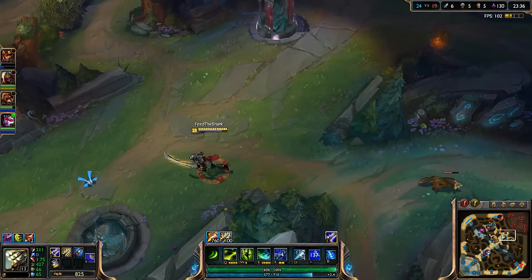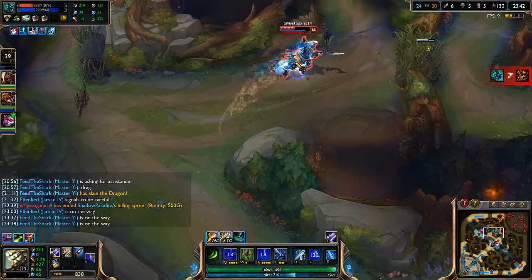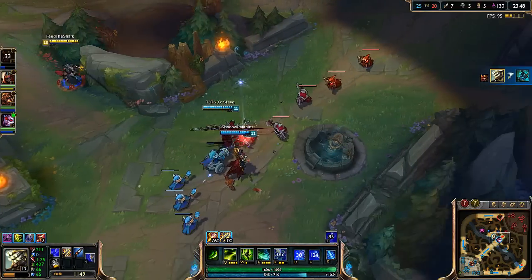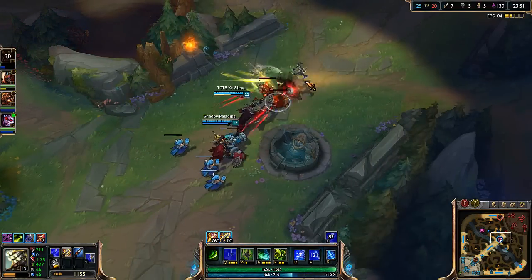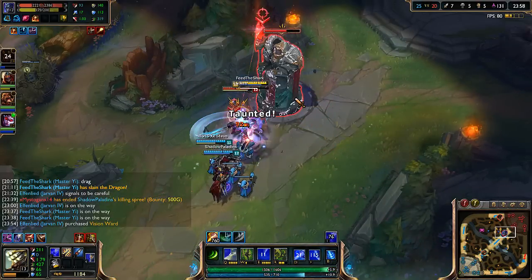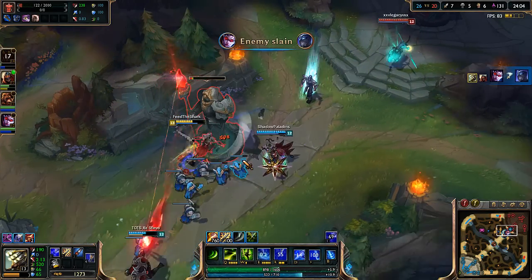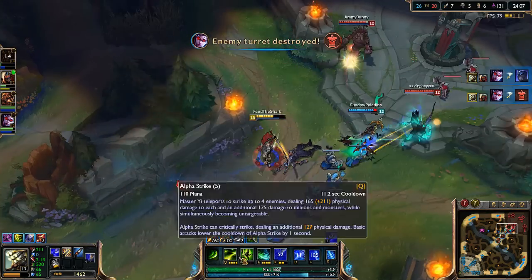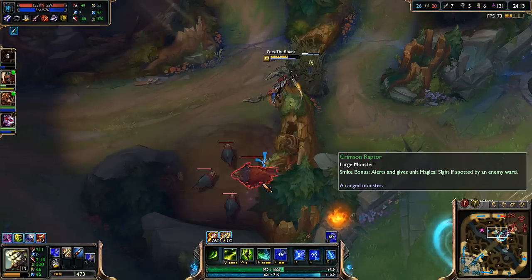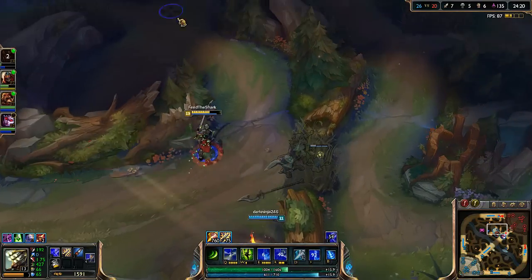With Master Yi it's kind of like a double-edged sword — no pun intended. I'm coming, I don't think you're going to make it. Sad days. Still got Hecarim though — Hecarim can't get away buddy. With Yi it's kind of weird because you can either do really really bad or really really good — that's pretty much the only way you're going to be playing Yi.